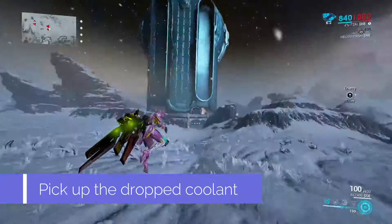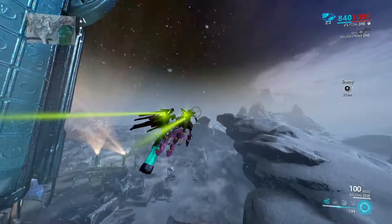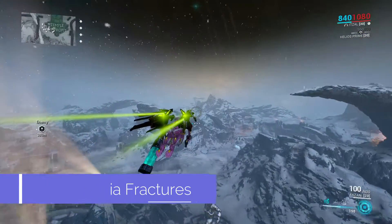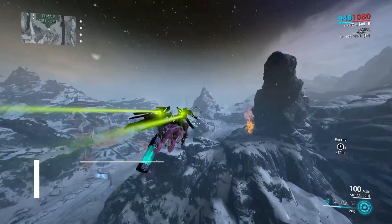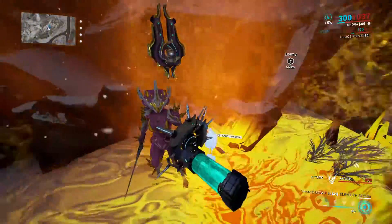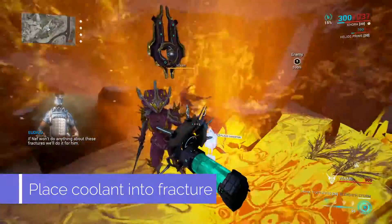Pick up a dropped coolant canister from a Racknoid and head towards one of the thermia fractures, which are scattered throughout the map. It will look like flames coming out of a crevice in the ground — can't miss it. They'll look just like this. Place the coolant canister in the fracture.